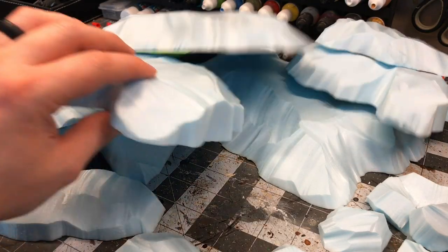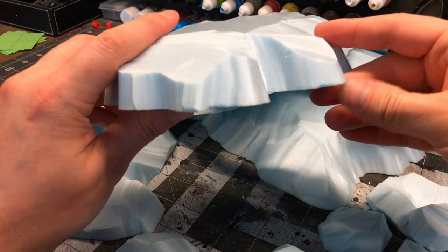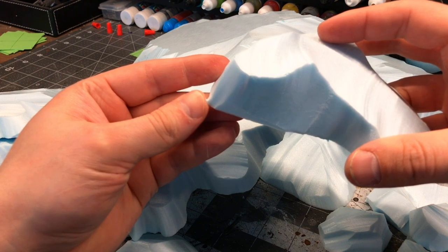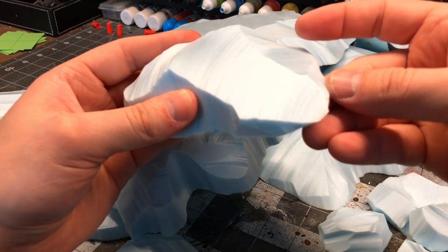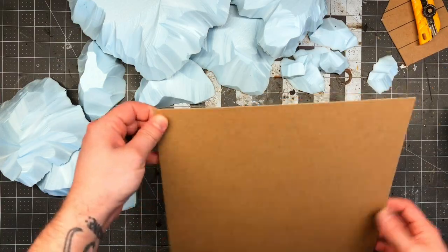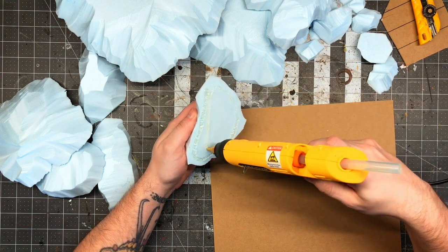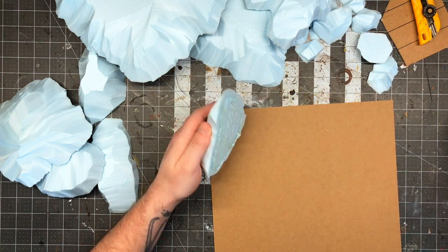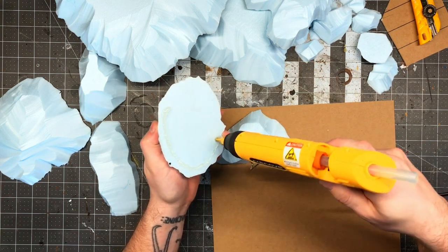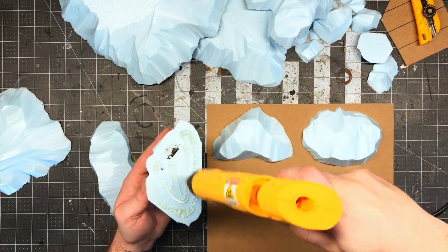At this point I already had some shapes that would be perfectly serviceable as icy hills. In theory, I could just paint them white and call it a day. The issue is that the foam around the edges is very delicate and susceptible to breaking. As much as I don't like basing my terrain, in this case it's a really good idea to do so. To keep things simple and avoid having to break out a jigsaw, I based these on chipboard. This would provide enough of a durable edge to the pieces and remain very thin. Because the foam pieces are so large, there wouldn't be any issue with warping on the thin bases. I hot glued all the hills to the chipboard and before cutting them out, I moved on to the next step of sculpting.